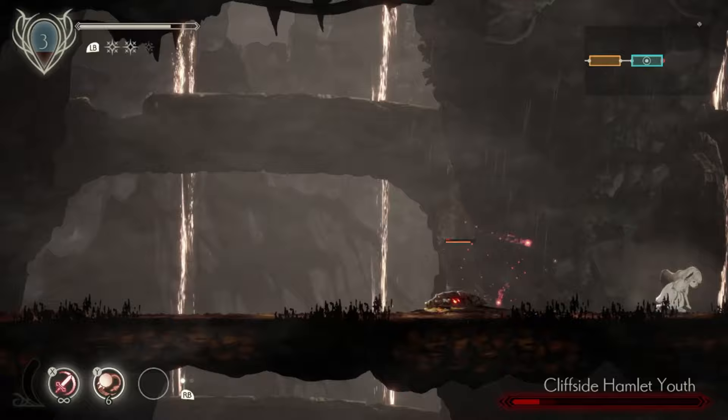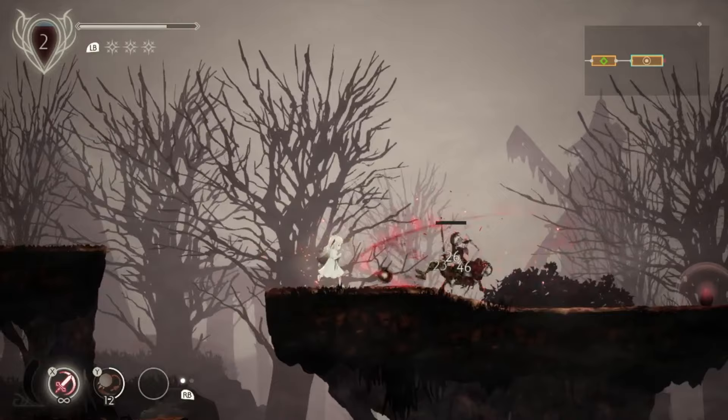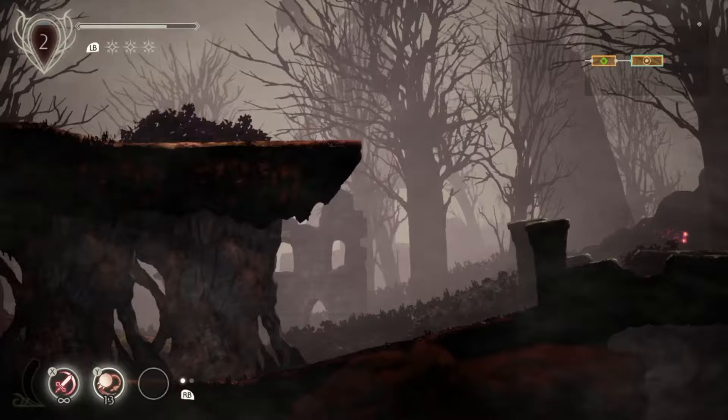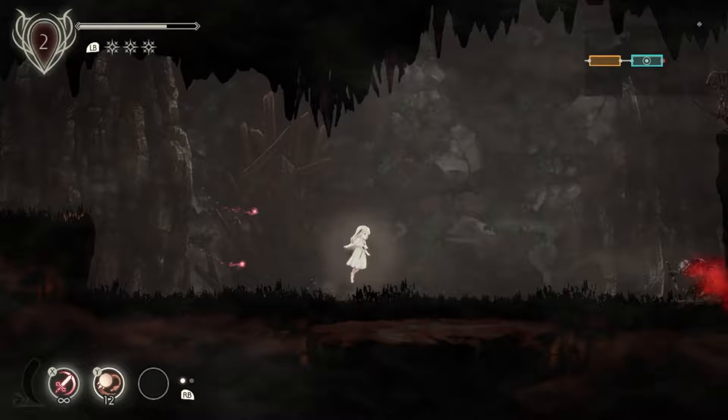My gripe with Metroid Dread specifically was that there were plenty of times where you'd get an upgrade ability and remember something you could backtrack for, but then the game would lock you from backtracking until you got much further in. That's not something you're going to run into with Ender Lilies — as soon as you get an upgrade, you can go pretty much wherever you want to use that new ability. I know it sounded like I had a lot of gripes with Ender Lilies, but it was small stuff that I was able to get over and enjoy what was here. It was fun to play, the controls were responsive, and it's beautiful and fun to explore and fight.